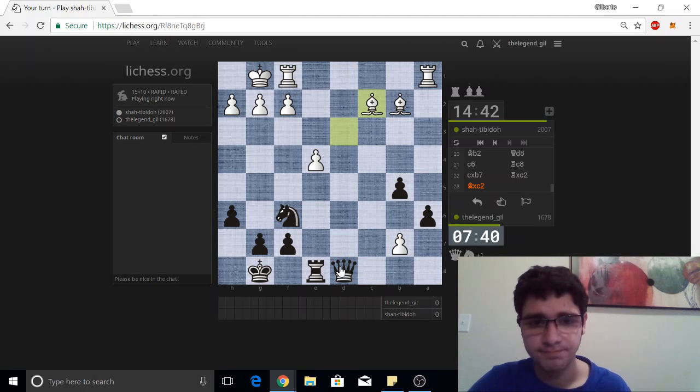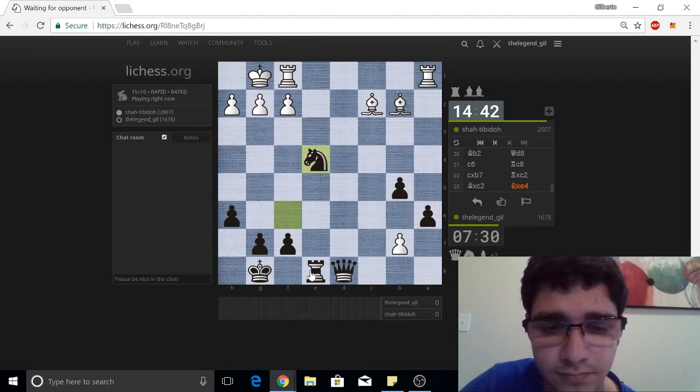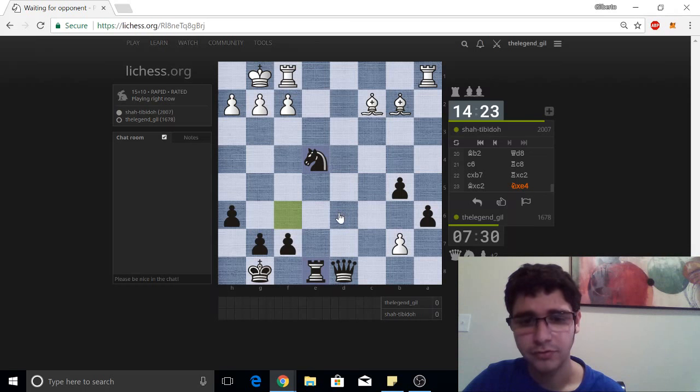I need to calculate this — I don't want this pawn to kill me. Knight captures, bishop captures, rook captures, rook captures, rook here. I think I'm okay — my queen is a good defender. Let's pre-move that capture. I think we're doing really good here. Maybe knight to d6 in the future — just getting ready to scoop up the pawn.